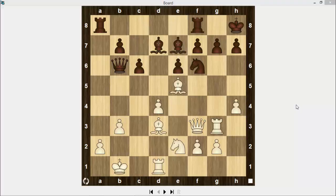This position is really difficult because of the many pieces on the board. White attacks the black king with a queen, rook, and two bishops, while black defends with a knight on f6 and three pawns. How would you play for white in this position?